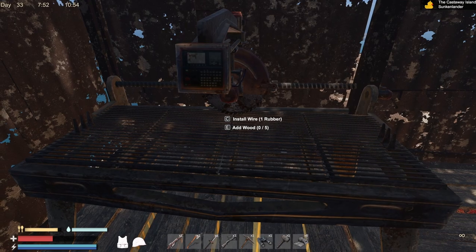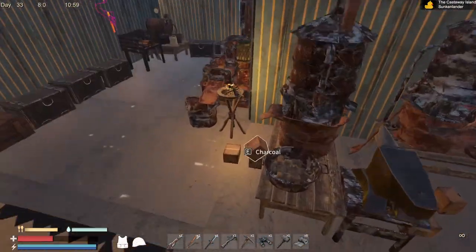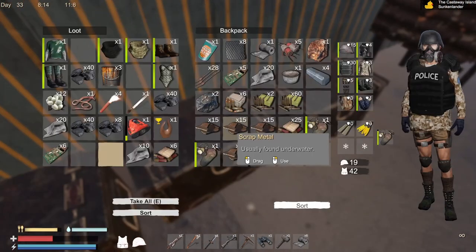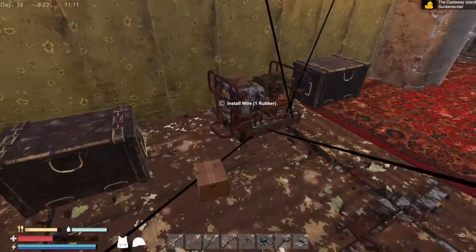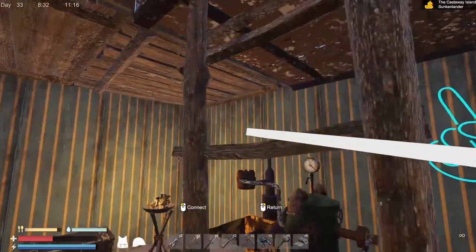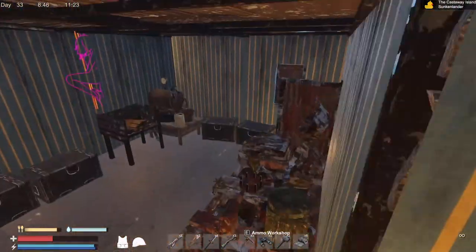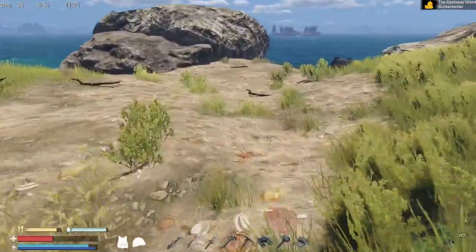Okay, we're going to put it probably upstairs. Shoot. So we need to connect it with power. Can we run it from down here? With any rubber. Let's see if it produces a lot more. Okay, now we have to add five wood. Let's try that. Let's see if it produces more or something.